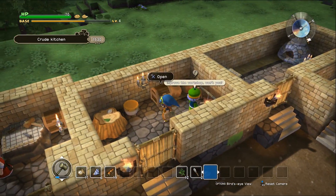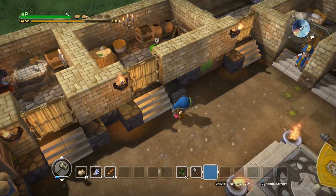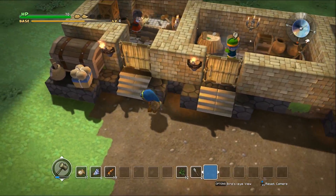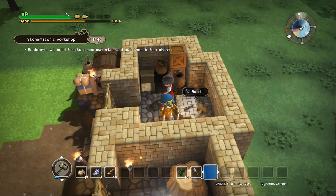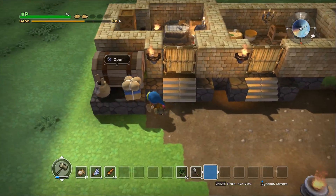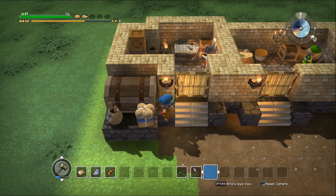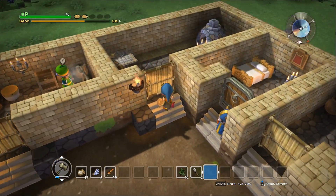Aha! So we do have a sconce, but we don't have a leather sack. I'll tell you what I'm gonna do — I am gonna change the workshop area here. Maybe we do have a leather sack in here. We don't, but we do have a sconce actually as well. Well, it's not one of the sconces I have on the wall here, so I might need to change that up. Let's do that really quickly.